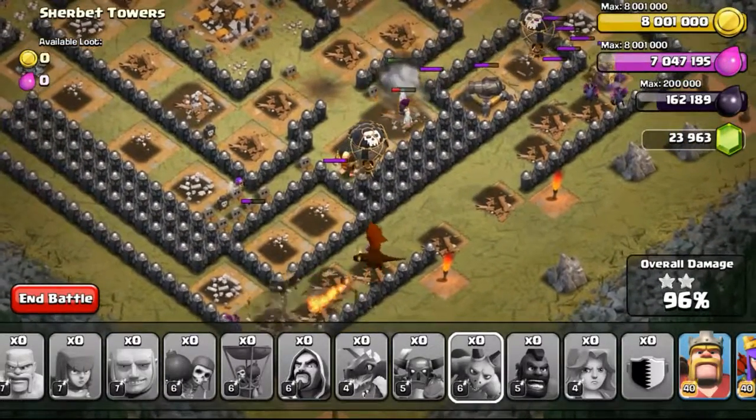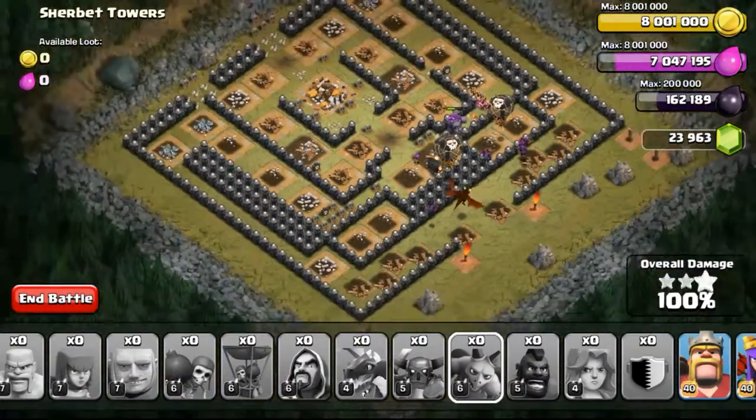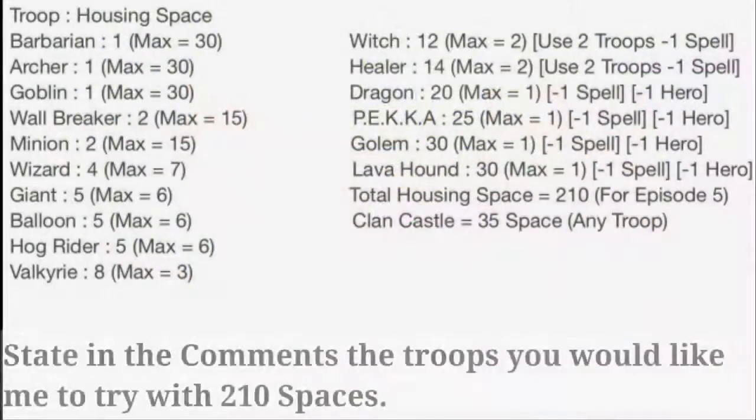Left with lots of ground troops and the wizards over there trying to tank some of the damage — but with the air troops available it's just going to be a 3-star. So that's it for this particular attack. For the next episode I would like you guys to choose my troops again with only 210 spaces now, so do leave in the comments what kind of troops you guys would like me to use. You can also tweak it up a bit — doesn't have to be specific like 30 barbarians 30 archers, could be like 20 barbarians 20 archers. Hopefully you guys will give more army combos to me and I'll do the raids properly again. So that's it — I'll wait for your comments and see you guys in the next episode, and thank you.